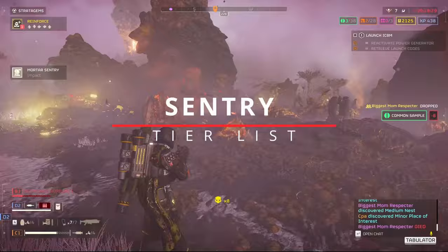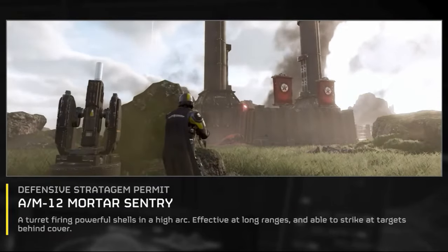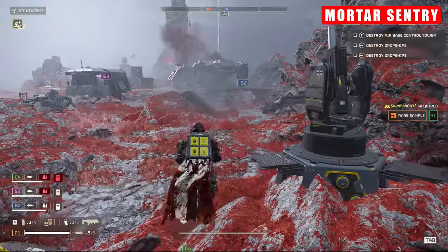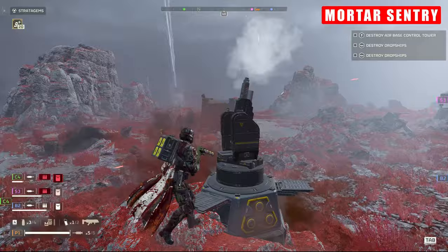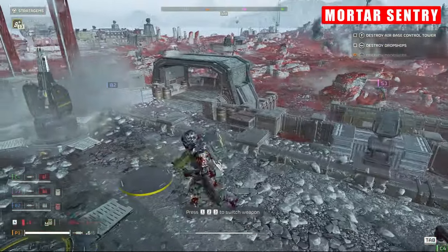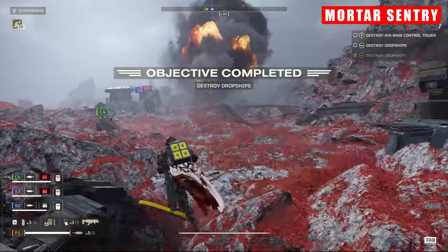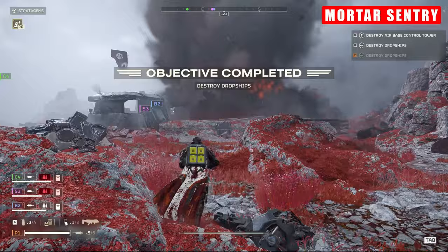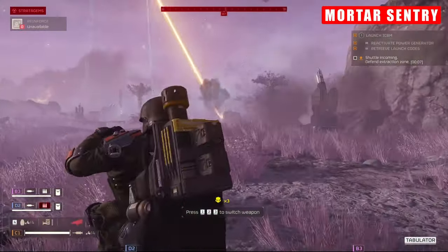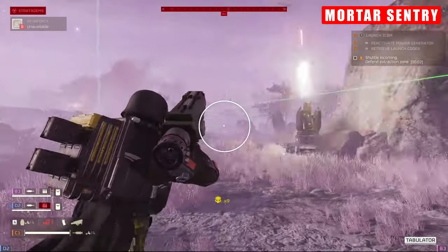Let's kick things off with The Mortar. Still holding its place as one of the most formidable options available, this turret remains unparalleled in its ability to obliterate hordes of enemies. Upon deployment, it unleashes volleys of three mortar shots, raining destruction upon enemy positions — not with pinpoint accuracy, but we'll come to that. Whether facing waves of Automatons in fortified bases or swarms of Terminids, it effortlessly dispatches lesser armoured foes with potent splash damage, consistently racking up impressive kill counts.